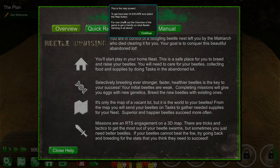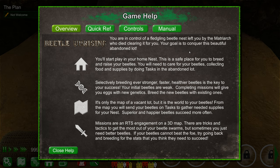This is the help screen. You're in control of a fledgling beetle nest left to you by the matriarch who died after clearing it for you. Your goal is to conquer this beautiful abandoned lot. You'll start playing from your home nest - a safe place to breed and raise your beetles. You'll need to care for your beetles, collecting food and supplies by doing tasks in the abandoned lot. Selectively breeding ever faster, stronger, healthier beetles is the key to your success.